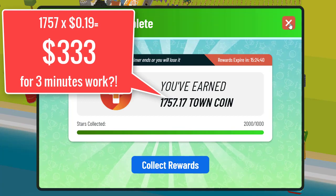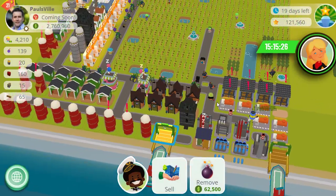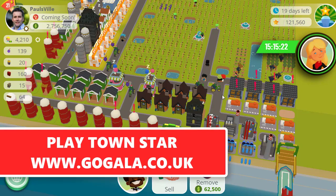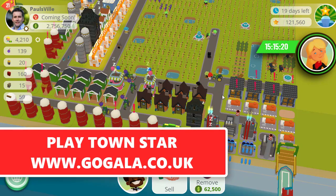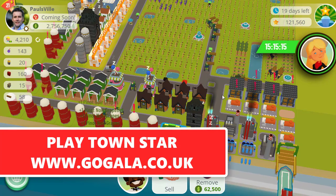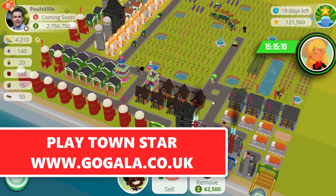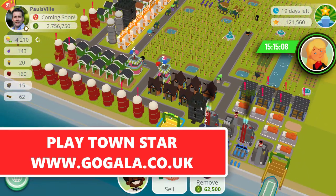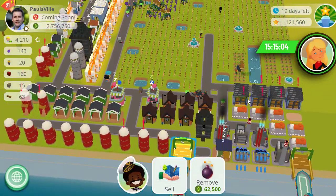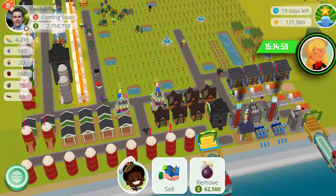It literally was just a few clicks and just over three minutes. It's taken a little longer because I've been talking, but it really does show what can be done with TownStar. If you want to sign up, you can play for free and just have fun — if you want to start earning you'll need some NFTs and a little Gala coin in your account. Go to gogala.co.uk. Hopefully you found that useful — do subscribe to the channel. I'm all about helping you put your money to work and make smart investments. Subscribe and I'll see you on the next video!